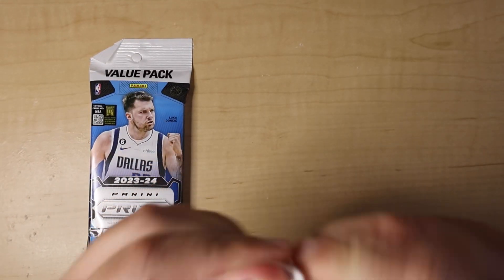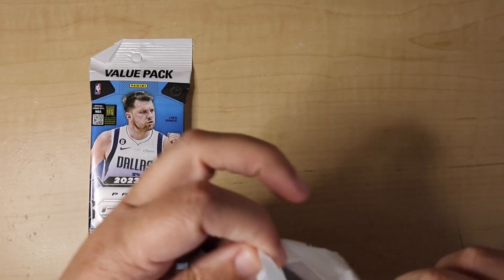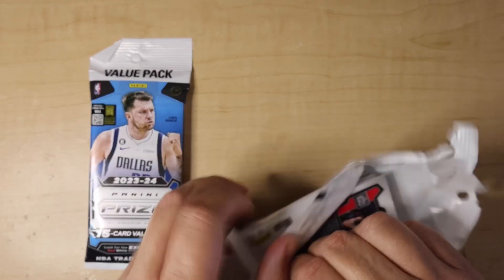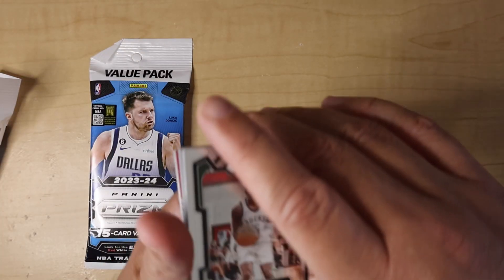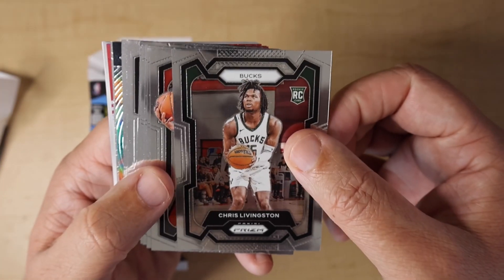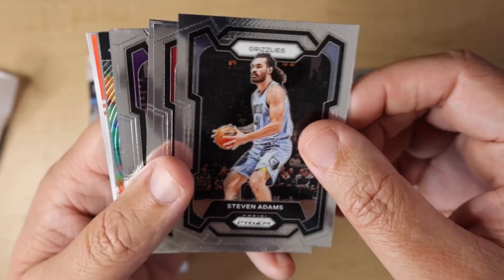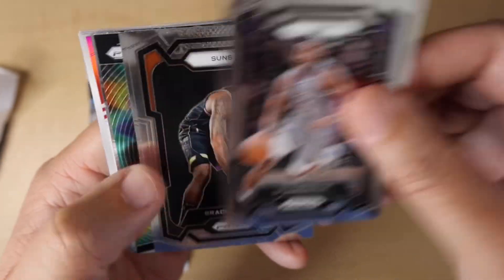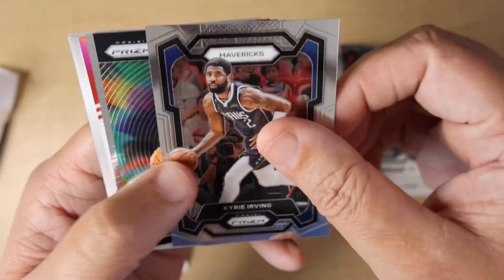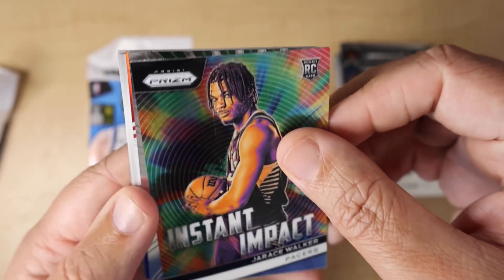Here we go with the first of the value packs. I'm going to move some of the cards up to the front so we have all the good stuff in the back. We've got Chris Livingston on the rookie, Anfernee Simons, Tamani Kamara, Steven Adams, Sanogo, Kenyon Martin Jr., De'Aaron Fox, Bradley Beal, Kyrie Irving — who had a great game last night. We've got an Instant Impact of Jareth Walker from the Pacers, and a Dominance of Damian Lillard.